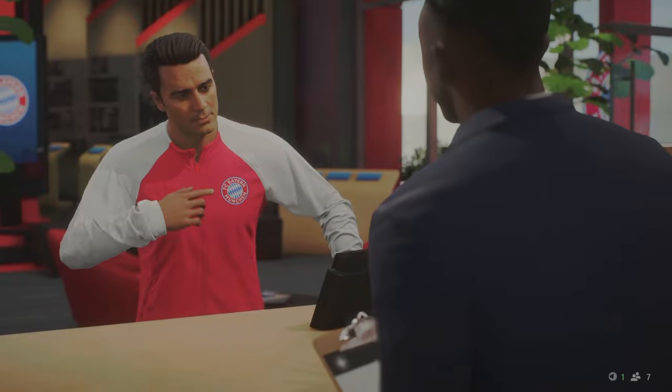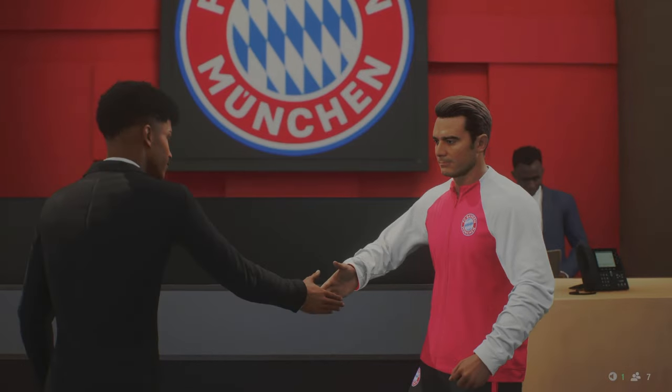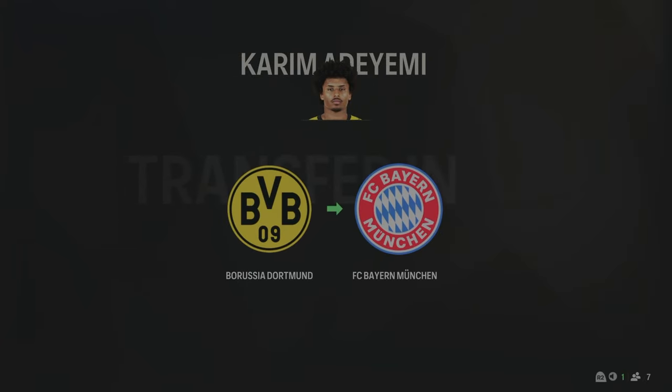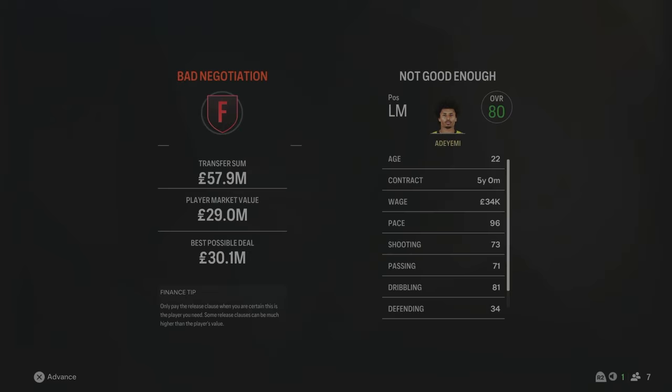We've made another signing — Adeyemi has joined from Dortmund. He is going to be playing left midfield for us. Obviously we have Gnabry out there at the moment, but they're going to rotate between each other. He's going to be a really good option as a backup and he can also play up front. £57.9 million, 22 years of age — he is a left midfielder but I'm going to try and convert him to a striker with that pace up top.